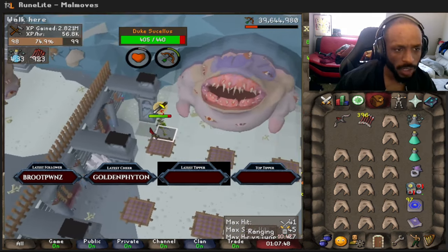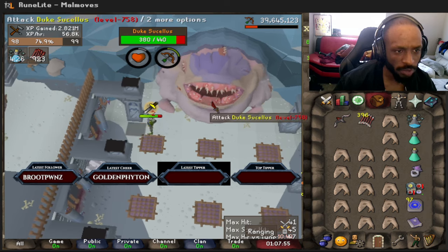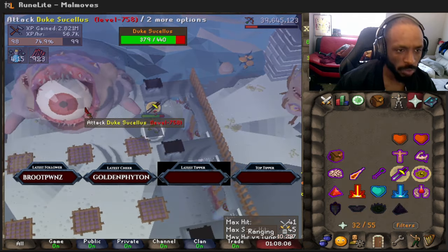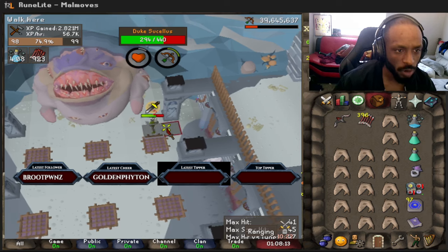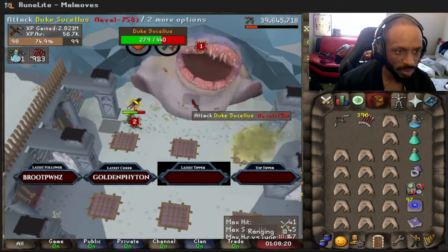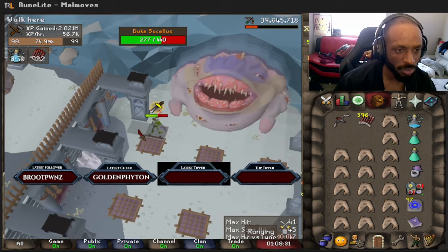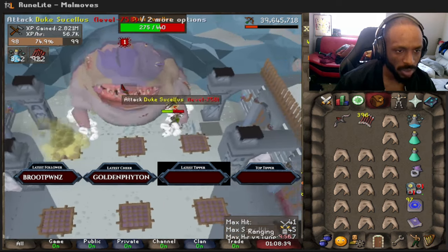From now on basically we just try to look for those ruby bolt procs for the early part of the fight. Run all the way across — eventually you will have the ability to attack mid-run. It's really important that you try to get those ruby bolt procs. Got one there, chopped it down to 294 real quick. The Zaryte crossbow has an accelerated chance of having the enchanted bolts proc — it's the only crossbow that increases the chance of procs happening, which is why a lot of people tend to use it when it comes to harder monsters to get PBs and such.